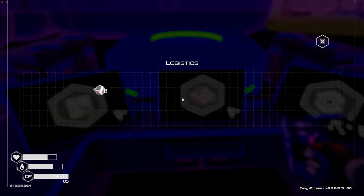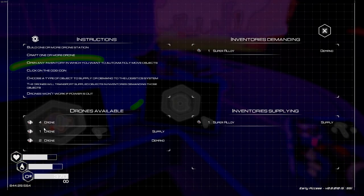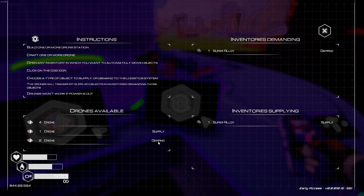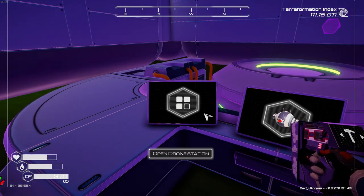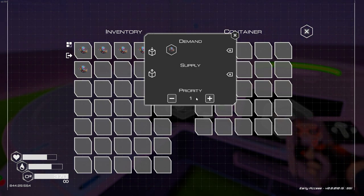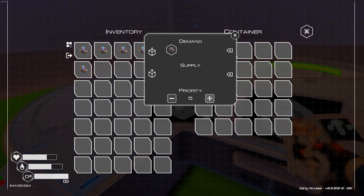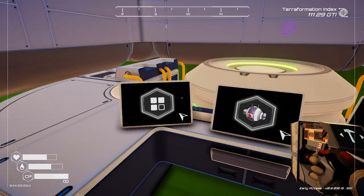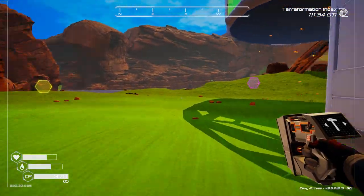Now I have four drones total. One is heading towards supply and two are heading towards demand - one is getting super alloy from over there and another is right here. Also, something to keep in mind: when you set this up, you have a priority system. Priority five is the highest, so the drones will go to that destination first before any others. I left it at one for the moment. You can see another super alloy coming over here.